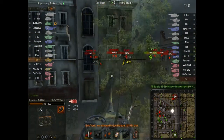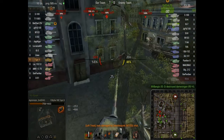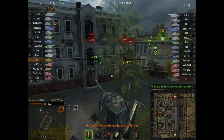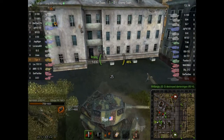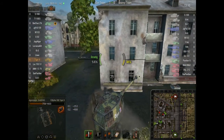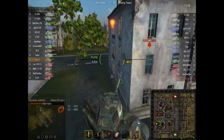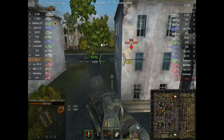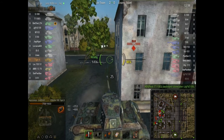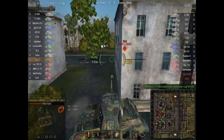The Jagdpanzer E100 — those things are huge. Alright guys, this is the part of the battle where the Tiger II is not recommended to be here, and you're supposed to fall back a little bit. It's where you can come around — this is a flanking tank, so hopefully I can use it as one. There's a nice IS-8 behind me.